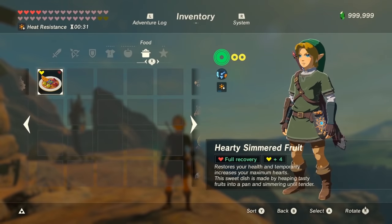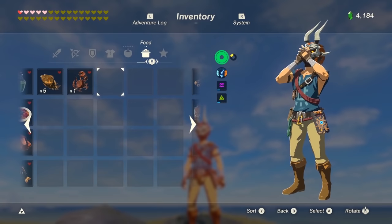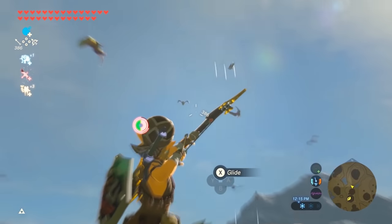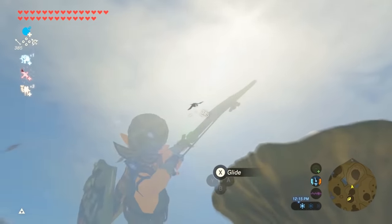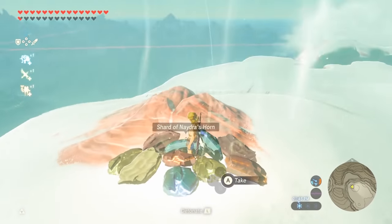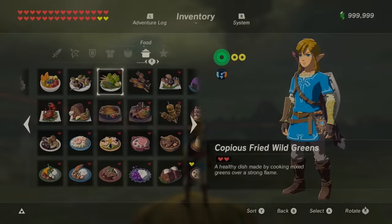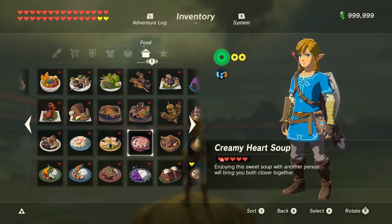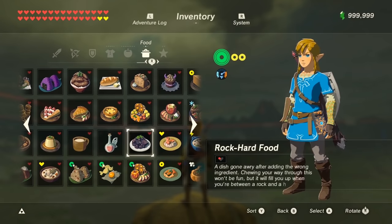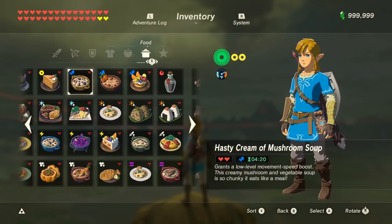Remember to use temporary hearts based on how many permanent hearts you have, cook only one temporary stamina dish at a time, and dragon horns are the most useful material you can get. I really hope this helped — if you have your own tips and tricks, leave them in the comments. Give it a thumbs up if you liked it, and if you want more Zelda content I hope you consider subscribing or at least checking out the channel. Thank you so much for taking the time to watch this. See you next time!